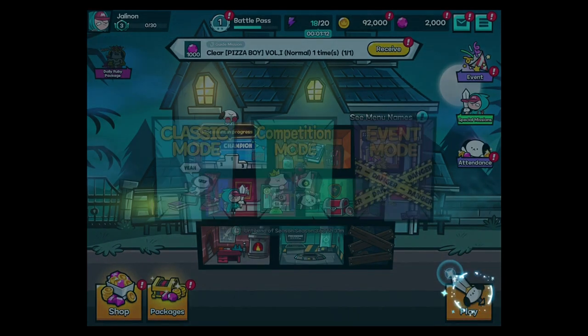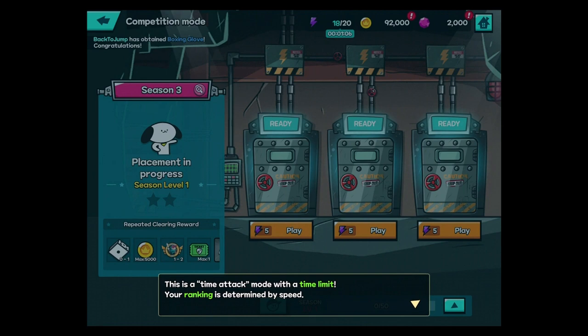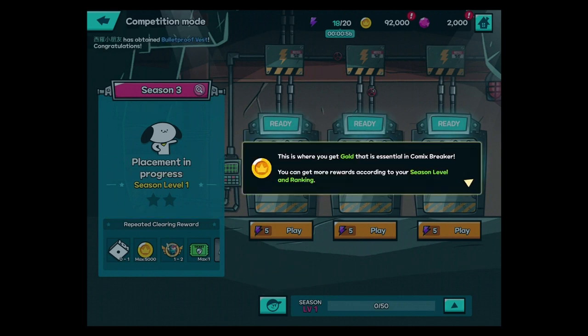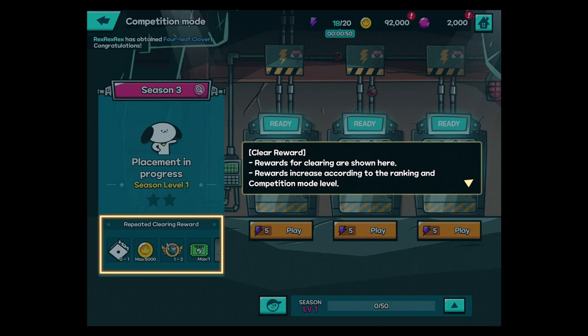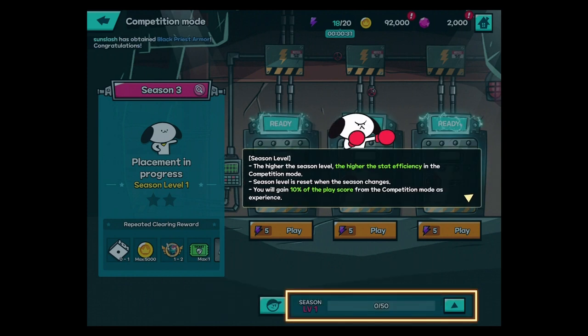Competition mode is now open. Until end of season — do we face other players? Time attack mode with a time limit, the ranking is determined by speed. You can obtain stars by clearing the game. The mode difficulty increases — this is where you get gold, or get good, as they say. Rewards for clearing are shown here. So people probably do this most of the time, and there's seasonal equipment. The highest stat efficiency in the competition mode, the higher the season level. Season level is reset when season changes. You'll gain 10% of the playscore from the competition mode as XP.